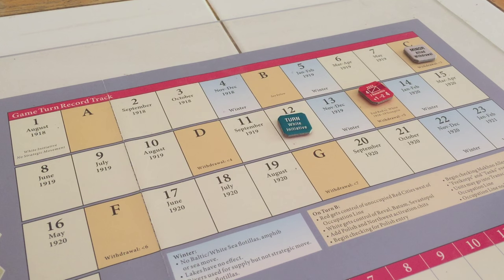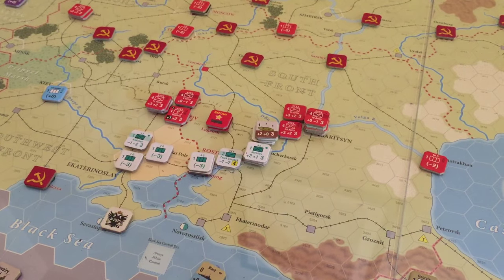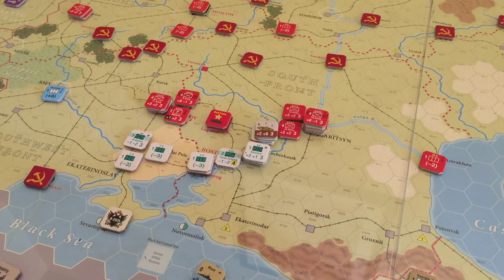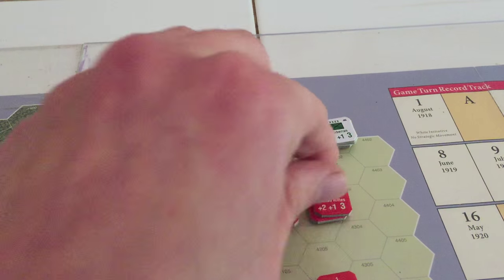We want to completely annihilate this stack, although I could use it in the south and don't really need it over here necessarily. Maybe we'll just put it in the south — somewhere like Tsaritsyn, that would be pretty handy. It has to stay on a rail line, that's the one caveat. Honestly, I think we're going to play a little defense here, so I'll probably give it to the northern people. I think it will just hasten the demise of the stack up here.